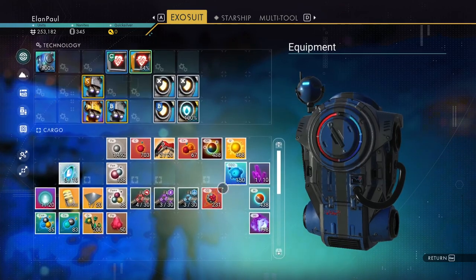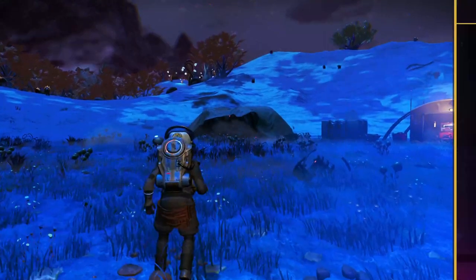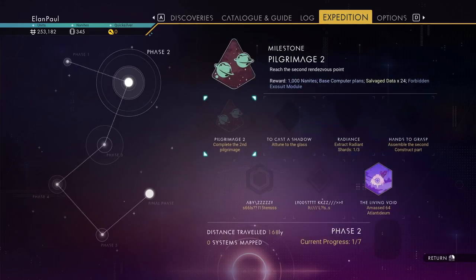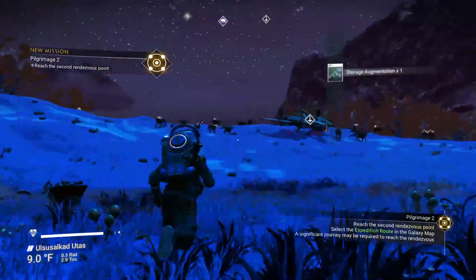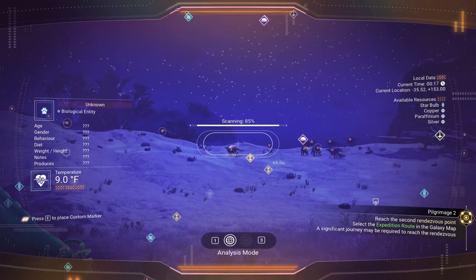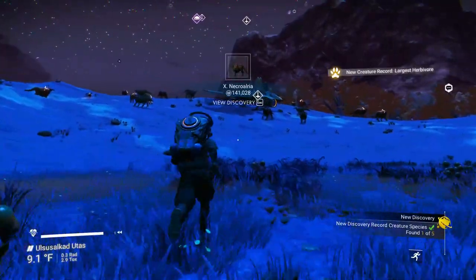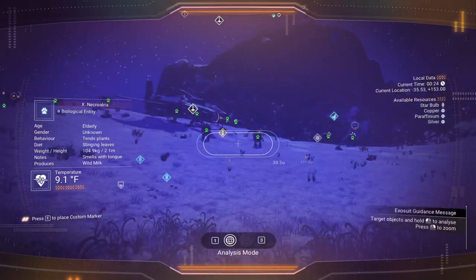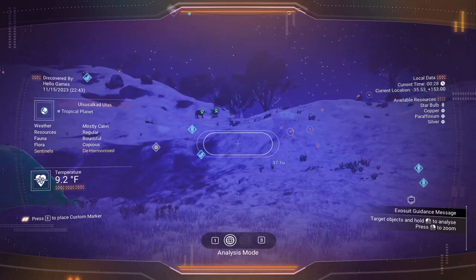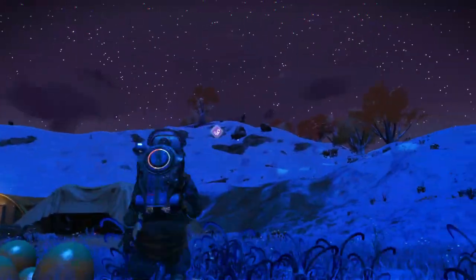Collect as many of those as you can get your fingers on. Our next item normally says to commune with the Atlas — we're going to ignore that and go to the second pilgrimage. While we're here we want to get some radiant shards. We can scan creatures for nanites if we want — there's a gravitino ball over there, and radiant shards at 425 and 224.